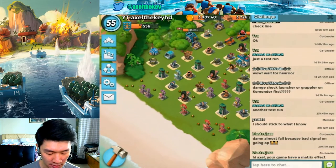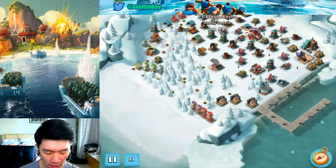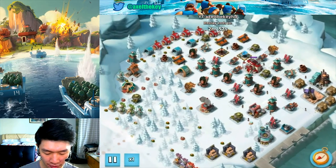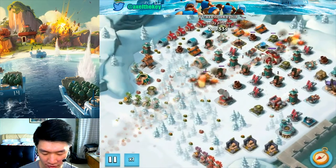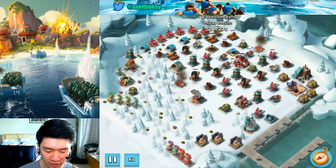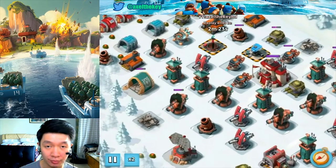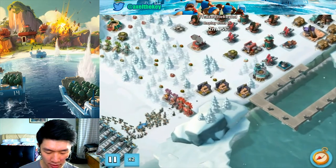Now this is another test run on a base with two ice statues — troop damage and troop health buffs. Getting all of the rocket launchers down, but there are two weapons left still.